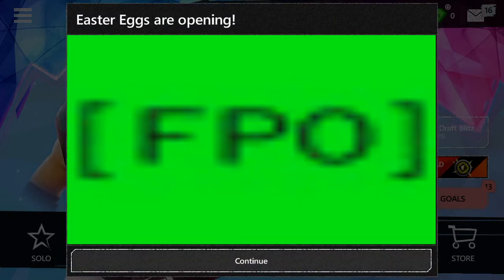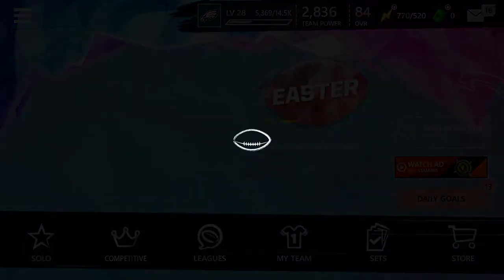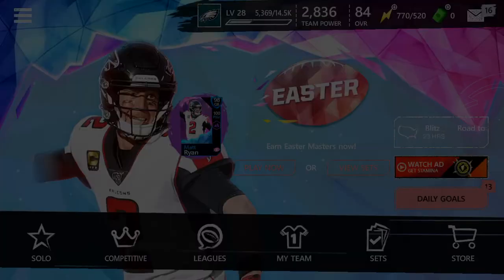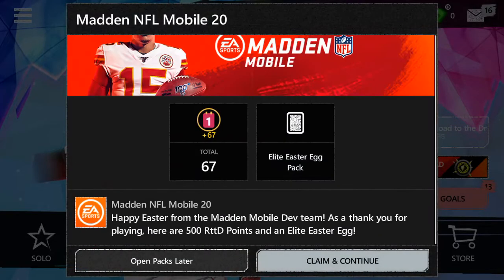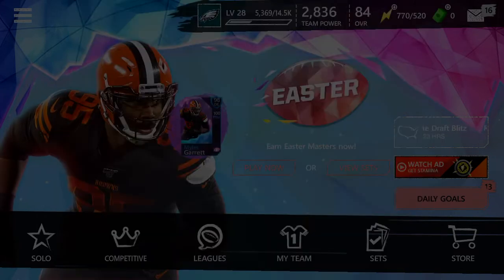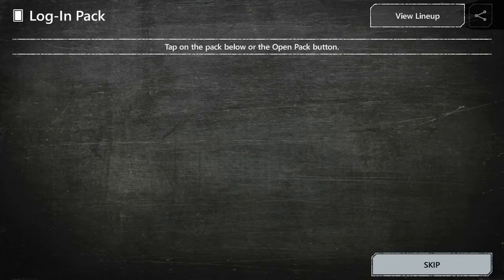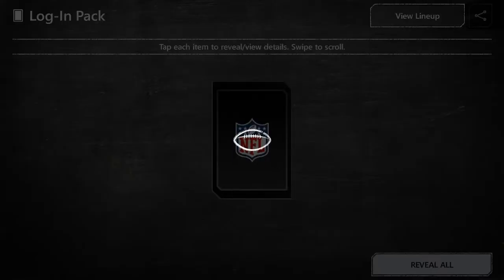I don't know anything about what's in these eggs, and I only have one diamond one — I got unlucky with my events. There's no news to display. Show me my Easter eggs please. Okay, we got a login pack here. This game's being really laggy, not sure why.